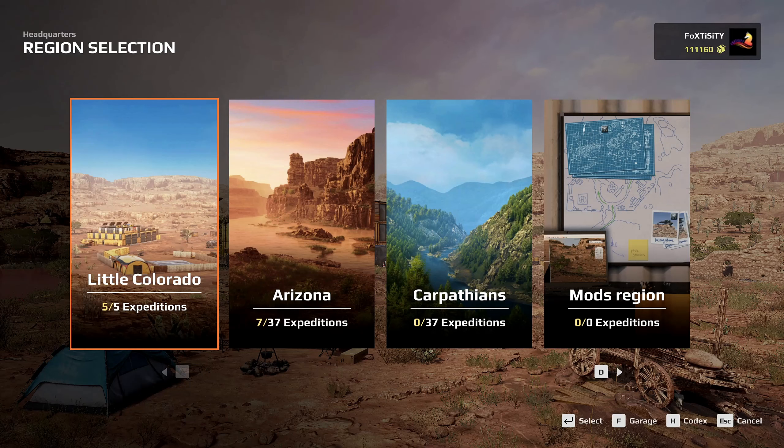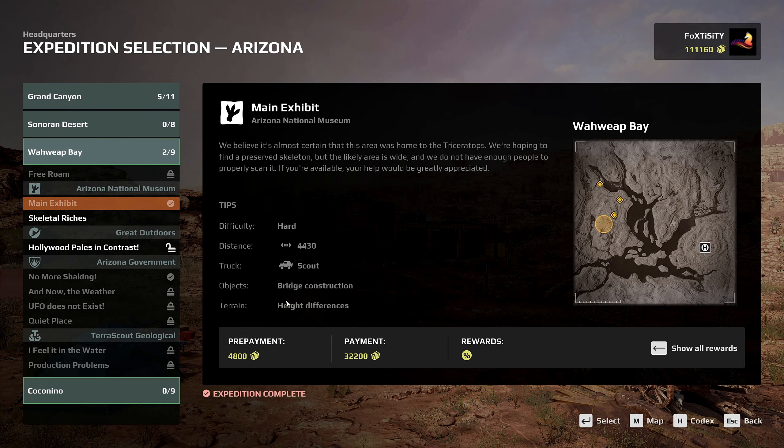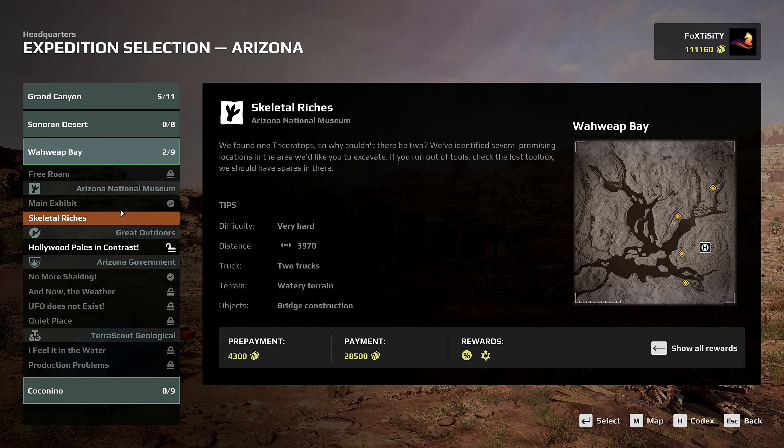Hello everyone and welcome back to Expeditions: A MudRunner Game. Today we will be continuing on with Arizona, doing the Skeletal Riches mission. It's described as a very hard mission but it actually turns out to be quite easy. We are getting a little bit less money than the previous mission — 28,500 instead of 32,000 — but that's perfectly fine.